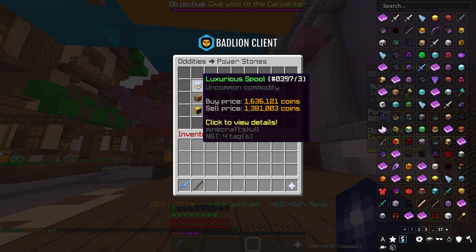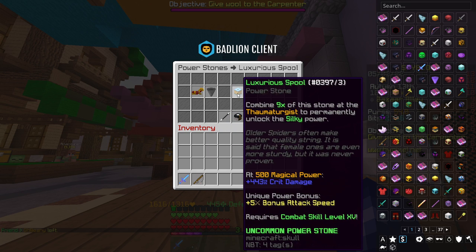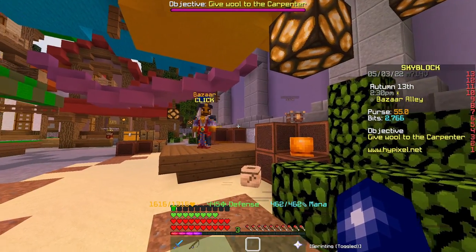I've seen a lot of people talking about the Luxurious Spool, which gives you the Silky Reforge. As you can see, the stats are simply a big amount of crit damage — plus 443 at 500 magical power — and then plus 5 bonus attack speed, which we'll ignore for now. The crit damage increase isn't accompanied by a strength increase, which means this power stone is good if, before applying it, you have a lot less strength than crit damage, bringing crit damage closer to strength and doing more damage.